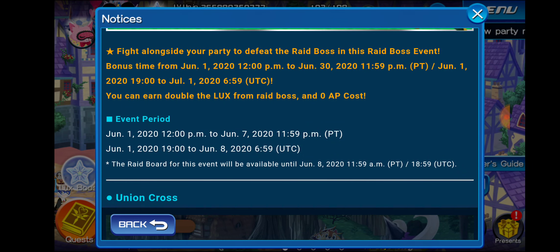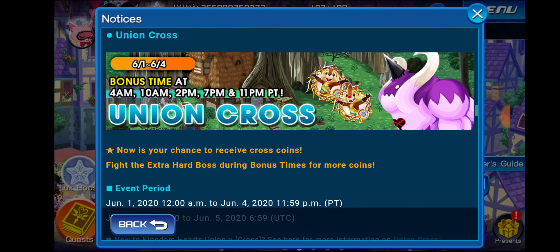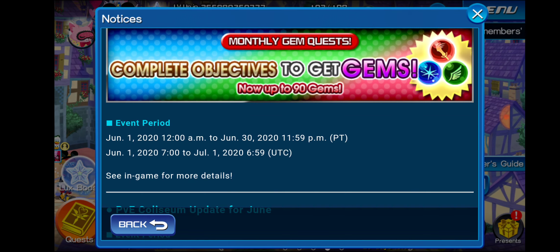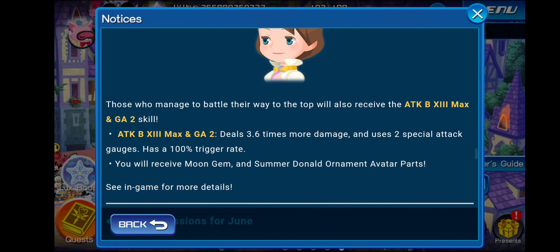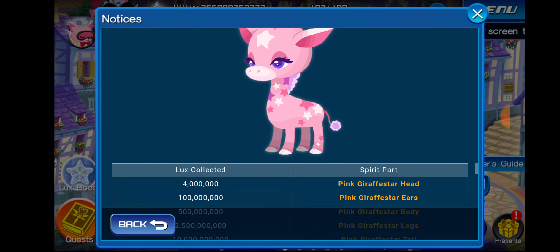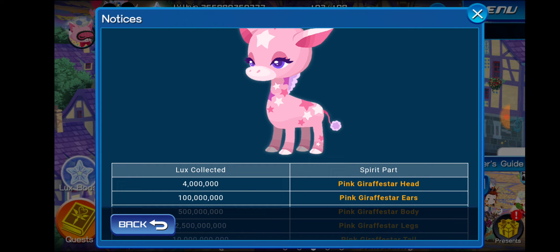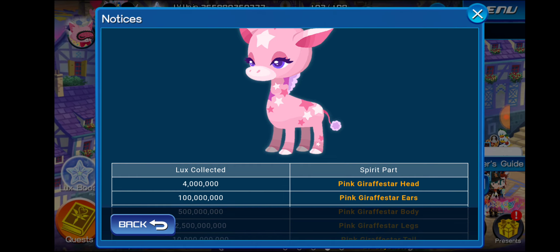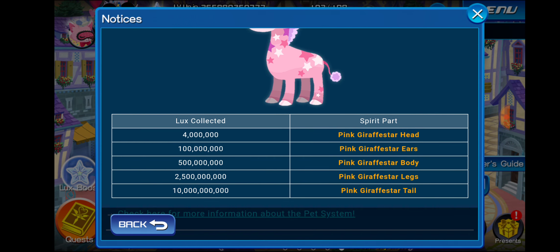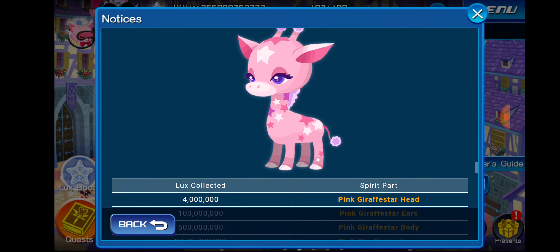By the way, raid week will start on June 8th, 2020, so that's next Monday — just a heads up for you guys. We also have brand new Union Cross, nothing crazy there, and obviously our monthly gem quests. And then this month for PVE Coliseum, we have Attack Boost 12 Max Gauge 2, so make sure you guys do that. I'll make a PVE Coliseum video very soon. I've been top 100 in Coliseum before for a few months consecutively back in the day, and recently I've been like top 1000, top 500, top 100 here and there. Some free pet parts from collecting Lux too.